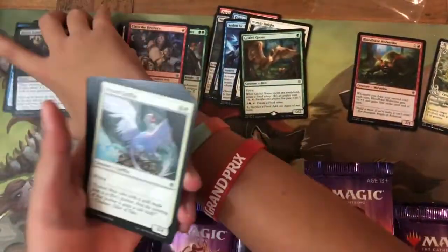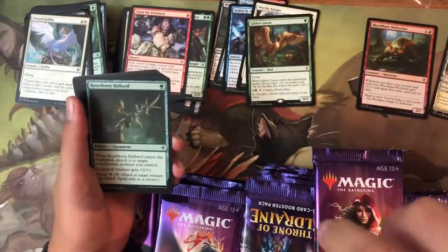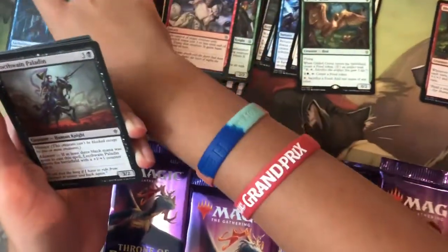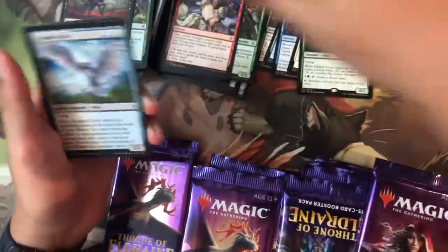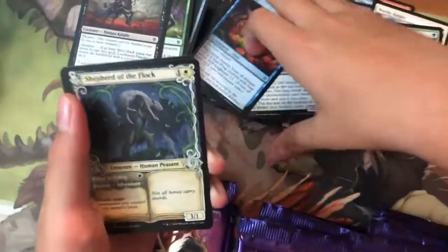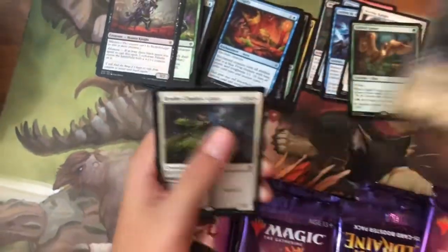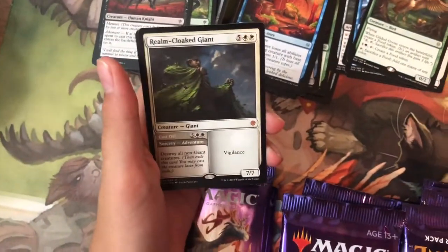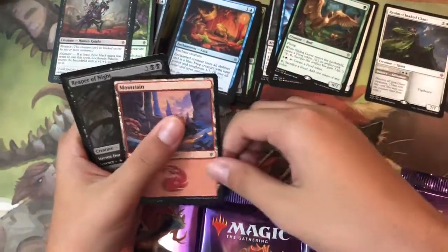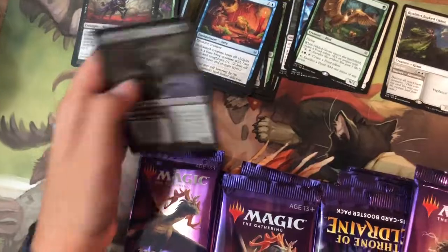Pack nine: Festive Funeral, Prized Griffin, Rosethorn Halberd, Wicked Guardian, Seven Dwarves, Flutter Foxes, Outmuscle, Locthwain Pattern — there's a foil! Uncommons: Arcanist's Owl, Frogify, and another alternate art — Shepherd of the Flock — sent to the alternate art section. And the mythic is Realm-Cloaked Giant!